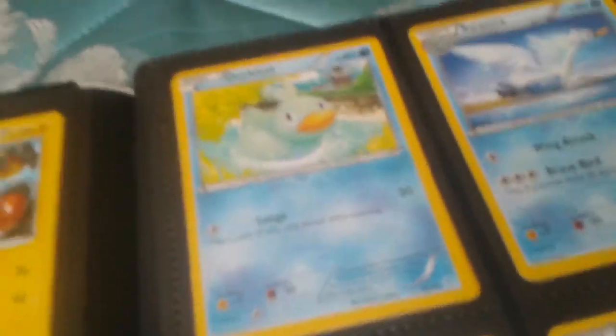Ducklett has Lunge: flip a coin, if tails the attack does nothing. I already have a heads and a tails so I don't know what that means. Next one, Swanna — Ducklett's first stage evolution. Swanna has Wing Attack and Brave Bird: this Pokemon does 20 damage to itself. Then we have Goldeen, and Seaking — if this Pokemon was healed during this turn, this attack does 80 more damage. Dang!